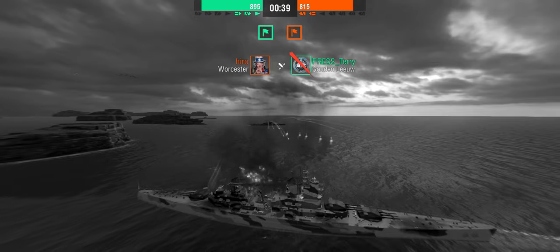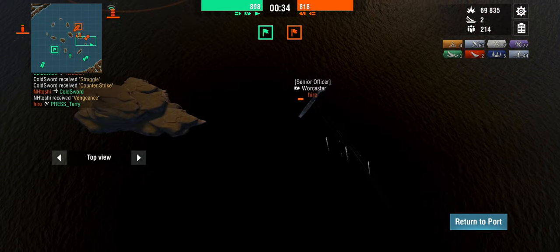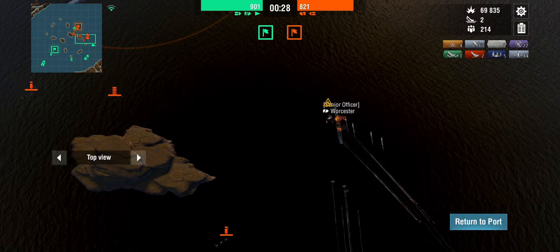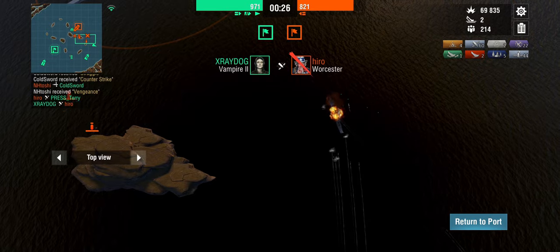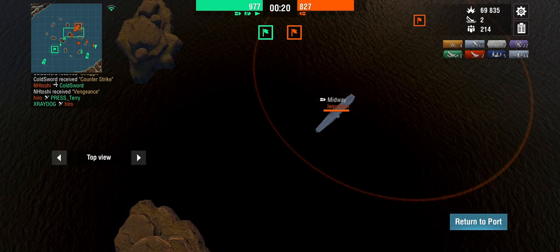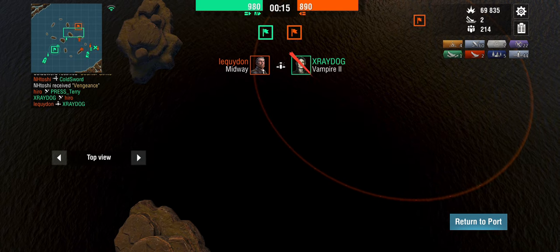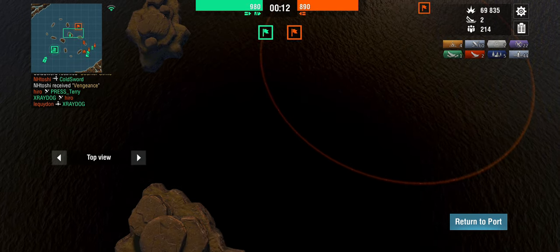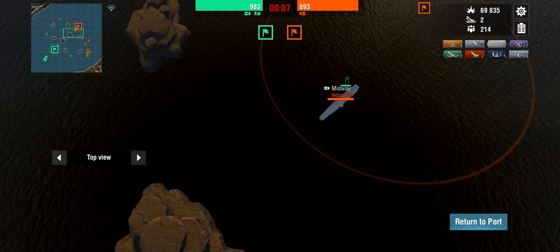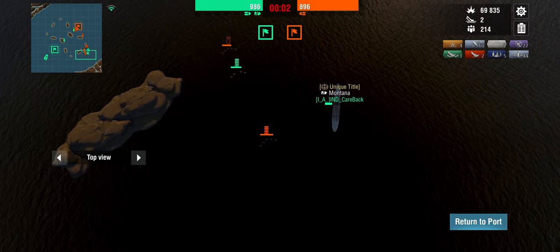My big problem with the Gowden Liu is that she lacks the range to play effectively if your team is too defensive. From the back lines — where you want to play a ship that size with that vulnerability — you don't really have the range to hit anything. From the front lines, you are very exposed and it's very easy for the enemy team to make very short work of you. The Midway managed to kill the Vampire II, but he ran out of time and couldn't kill the Montana.